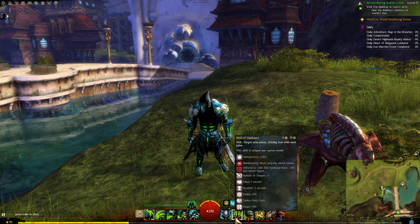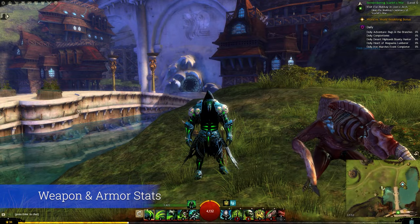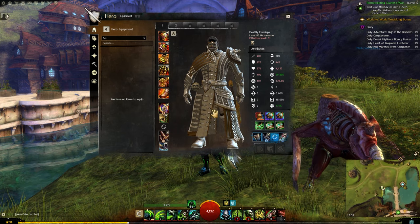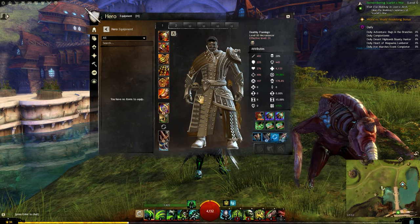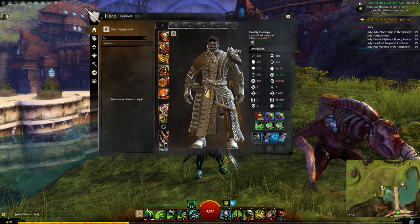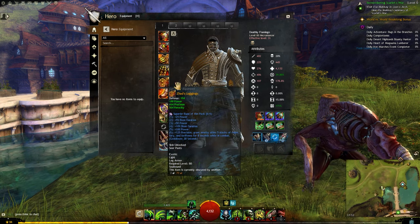That covers the healing, utility, and elite skill options. The next thing is armor and weapon stats to make your build as powerful as possible. You're going to want to go with power as your main stat — this is a purely power build. When you first start getting gear, the stat you always want to be power, so basically for this build, anything where power isn't the top main stat with the biggest amount, just throw it away. For the first 10 levels you're only going to have one stat, so power it is.